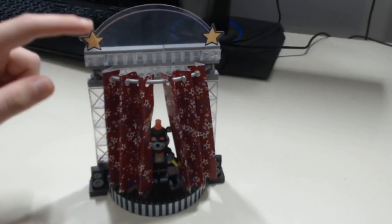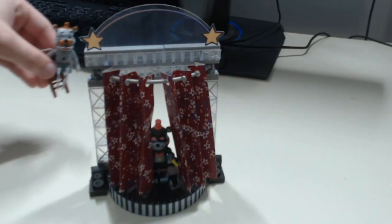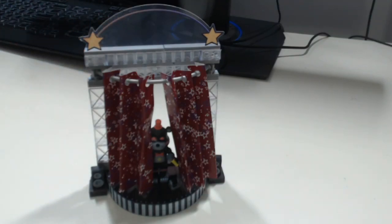The large sets, such as Lefty and Vent Repair Mangle, I believe are $15, and then the smaller ones like Molten Freddy are, I believe, $10. The Deluxe Showstage from FNAF 6 — I do not remember the price for it, because I didn't see it.